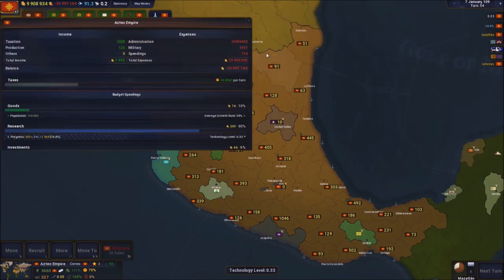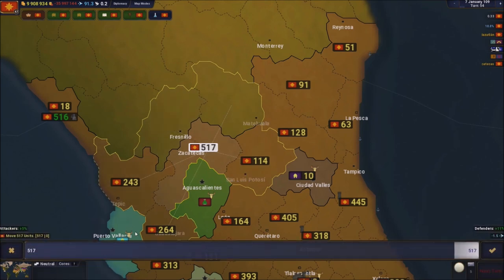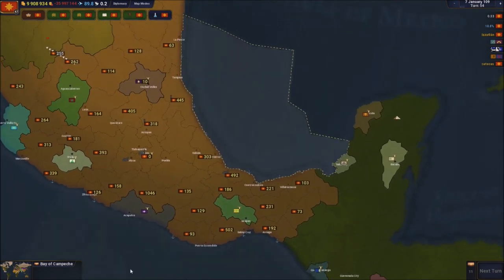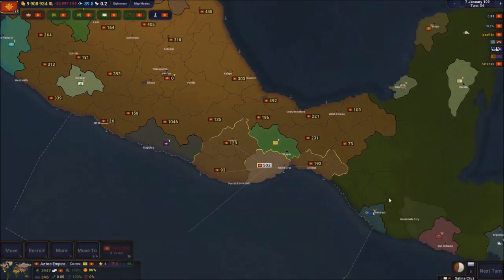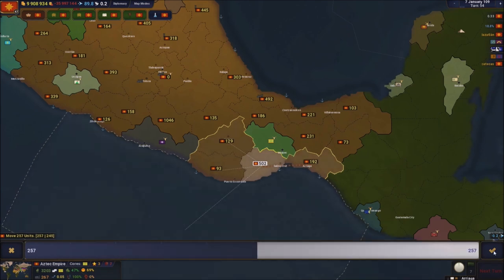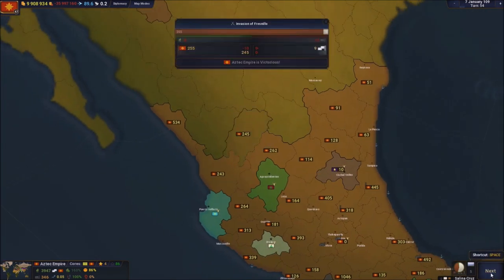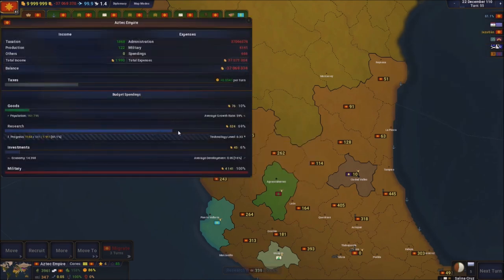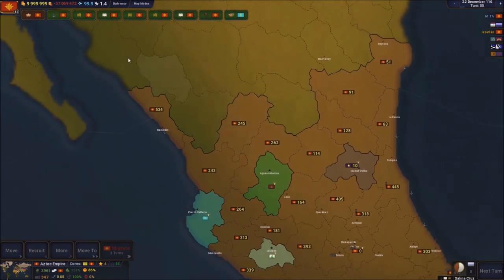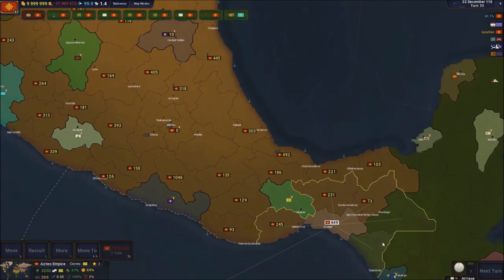We have some soldiers we can use here, so we're gonna invade right here - 250 soldiers, go over there. Let's keep skipping turns. I'm gonna put 250 soldiers there and send them over here afterward, moving them from tile to tile. We're doing pretty good so far - only turn 55. We can almost increase our territories by one place every turn.